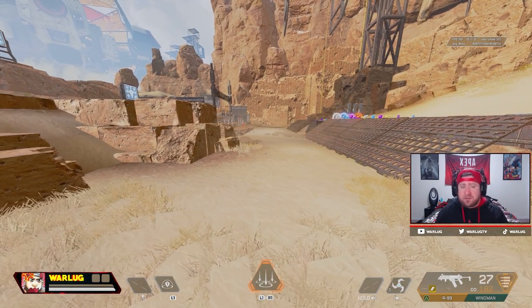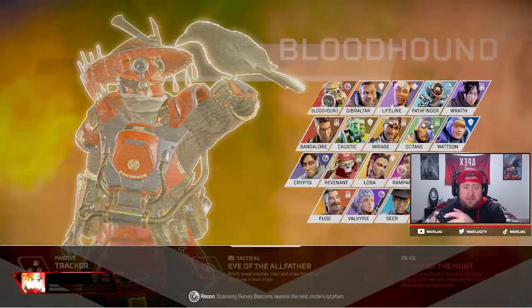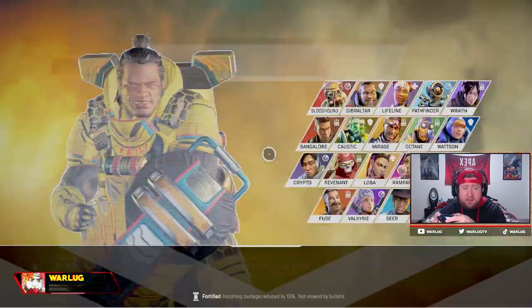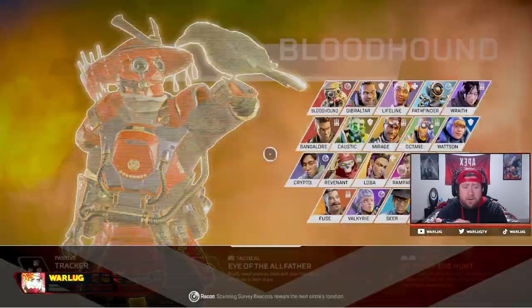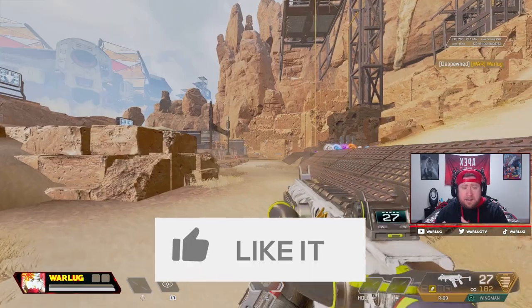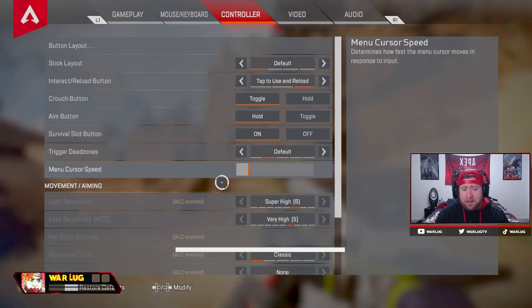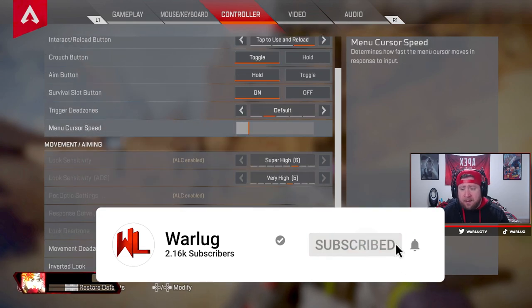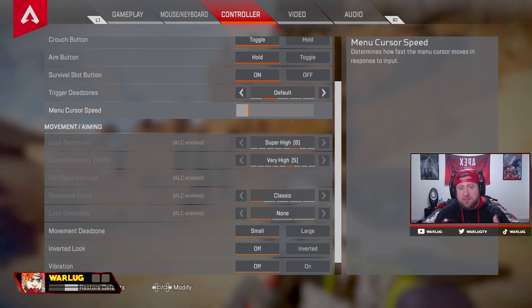Menu cursor speed is going to change for everybody — I have it on default because I think it's really fast. A good way to measure it is to press your home button, move to the legend select screen, and move around to select a character quickly. Always start at the bottom and work your way up. Now for look sensitivity and ADS sensitivity — these settings really worked for me when I was not using ALC. We were on super high classic, very high, small inverted off, and vibration off.